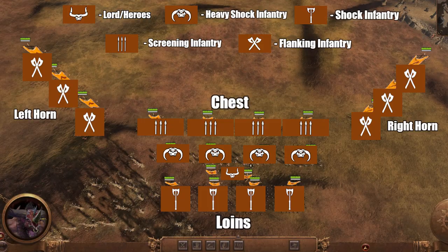Just like in real life, the formation will be made up of four parts. My horns consist of six units of Gors with shields, three units on each flank. My chest has four units of Minotaurs with shields, my Doombull Lord, and a War Gor hero. I also brought four units of Ungor Spearmen with shields to serve as a screen for my main units. Lastly, my loins are made up of four units of Bestigors — I should probably get that checked out.